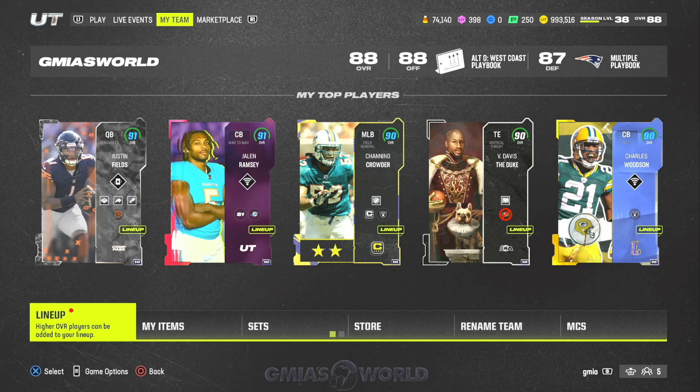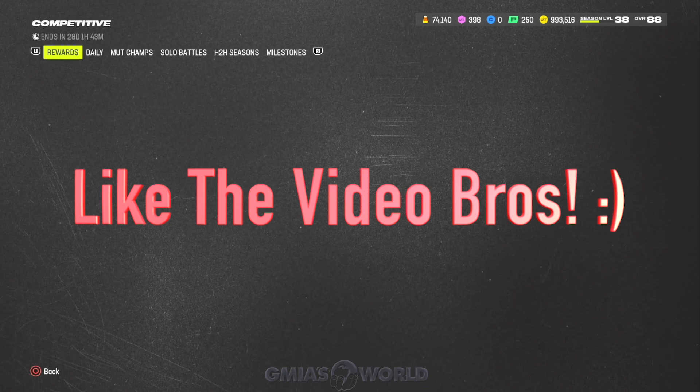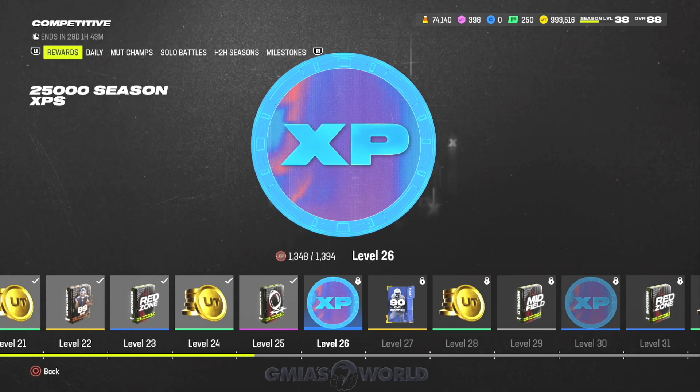What's going on everybody, welcome back to Jimaya's World. Right now we're going to be talking about how you can get a 390 overall legend in Madden 24 Ultimate Team. You're going to need to go ahead and do this right now — jump over to your live events and find this in the Compass. There's a lot that goes into this, and some of you guys are going to already know a lot of what we're going to talk about, so sit back, relax, and see if you learn something new.